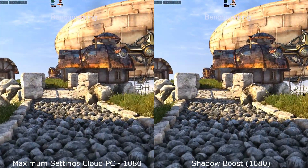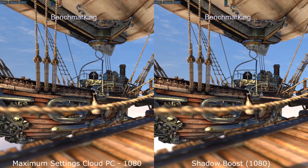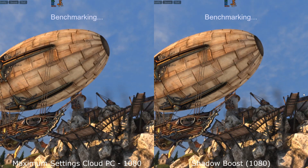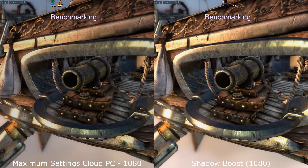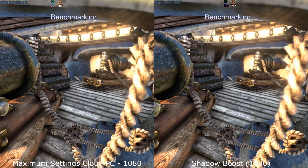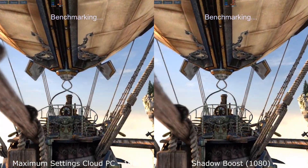At 100 frames per second onto the ship, things are very close — only a 3 to 5 frames per second difference between the two. If you look at the Maximum Settings CPU and GPU usage, the GPU is hovering around the 94 to 96 per cent mark, but the CPU is only around the 10 to 15 per cent mark.